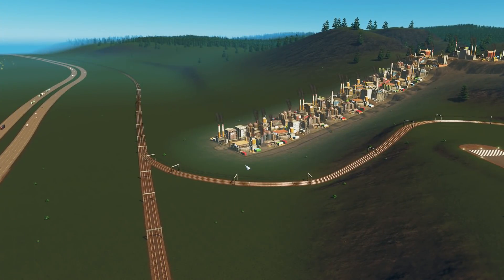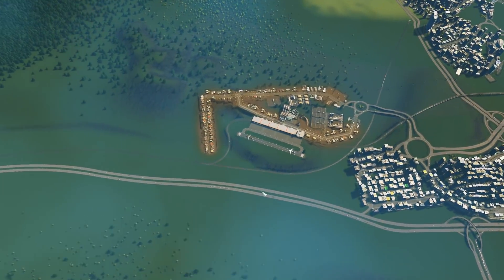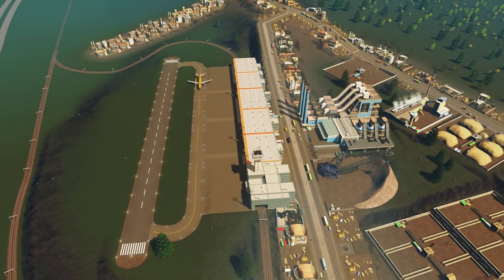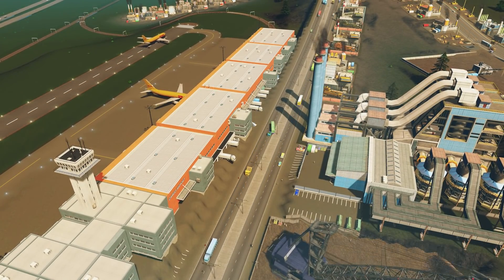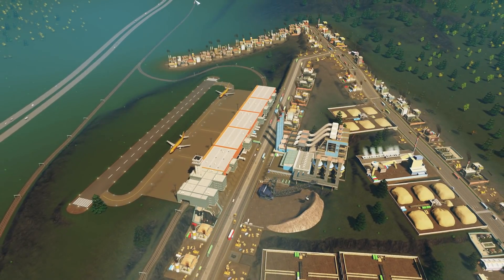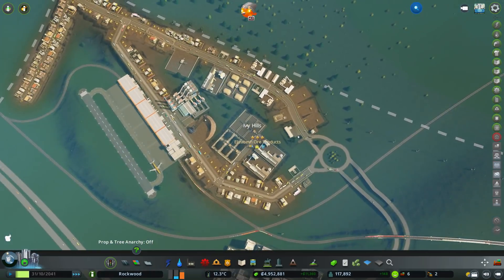Some time has passed. What's interesting is there's no longer that many trains coming in from the outside connection on this side of the city, whereas before we had a lot of that going on. What we're getting now is a lot of planes coming in and dropping off cargo. This plane here is going to drop off some cargo and trucks will come out and take it off. So there's less trains coming in than there was - that has definitely lessened the traffic coming in.